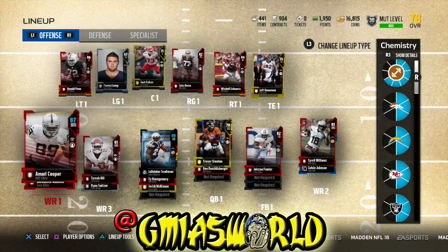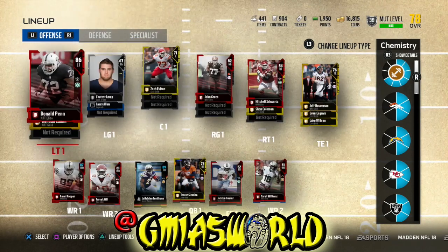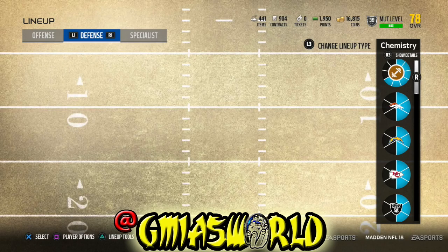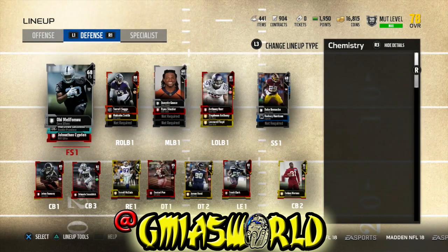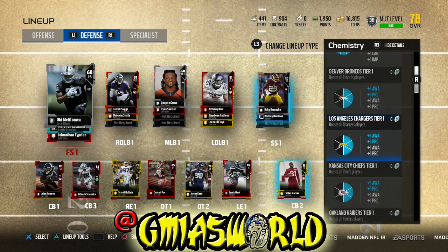For Raiders, I have Amari Cooper, Donald Penn — who was also a NAT elite — and one more Raider at free safety. So that's three, three, three, and three. When you click down on the R stick, you can see what each tier does.